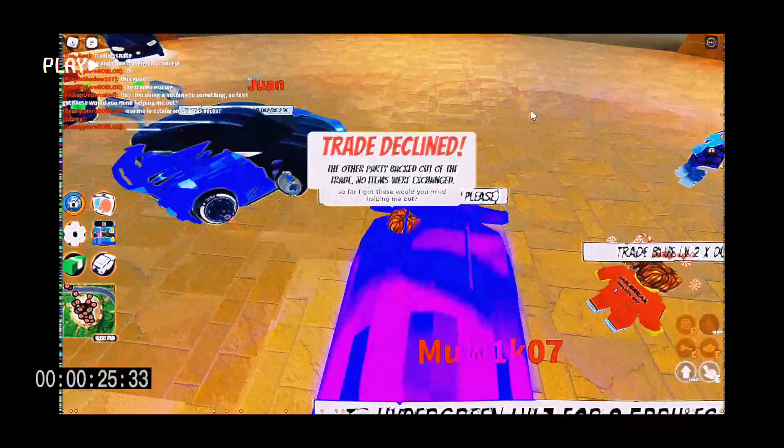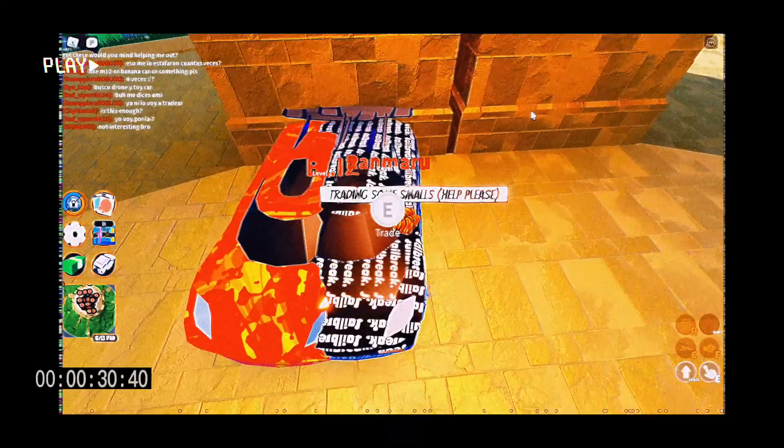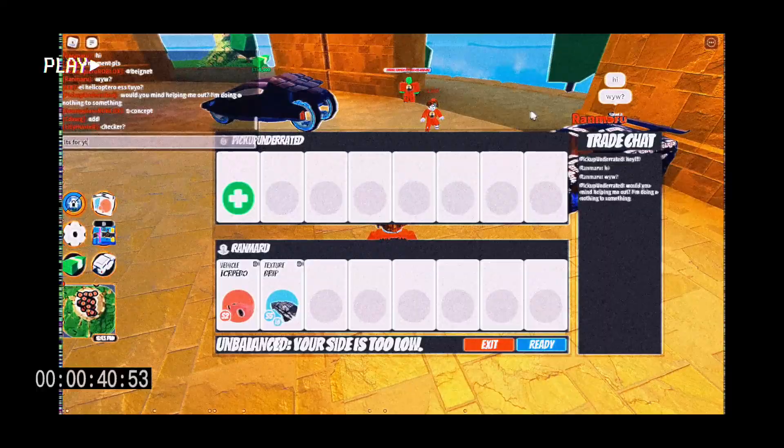We're on part three currently, and we have a stallion, a cybertruck, and a classic, and three street safes or common safes, one of the two. We're sitting at about 500 and 5k value, so we're going to see how much progression we can make in this video. We're sitting at about an eclair right now, so maybe we can get some good upgrades here.